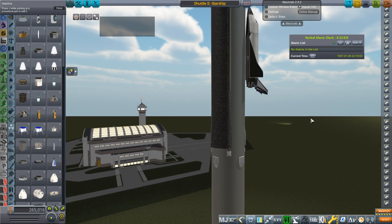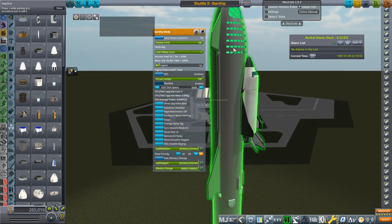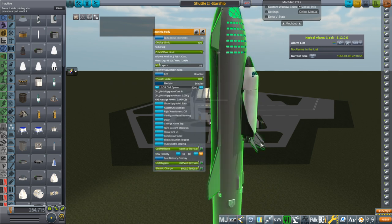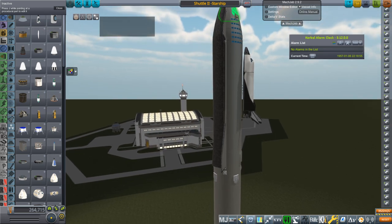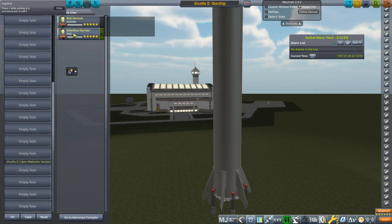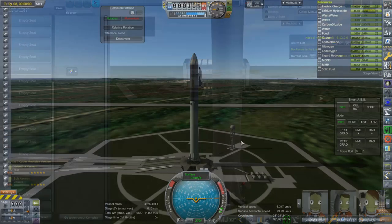Let's see if this can launch properly, reserving fuel for return on all relevant stages. I accidentally had a payload in here — let me remove it. That capacity will be tourist capacity. We've already got a fairly heavy crew and accommodations module at 20 tons. I really need to hire more Kerbals in this save.